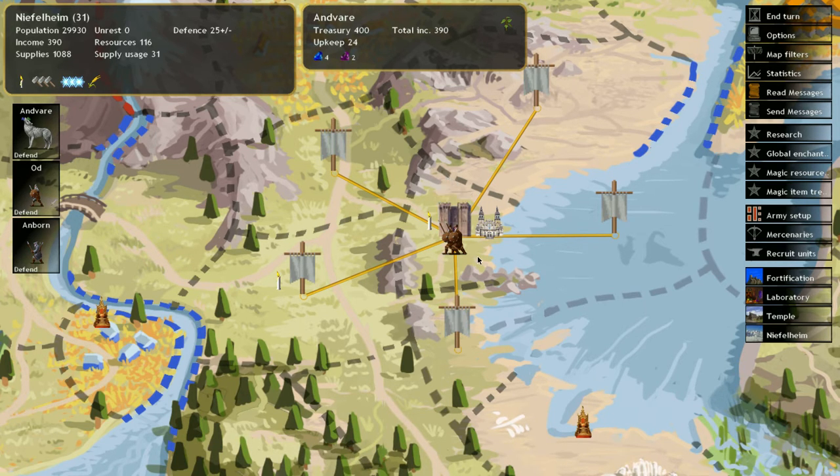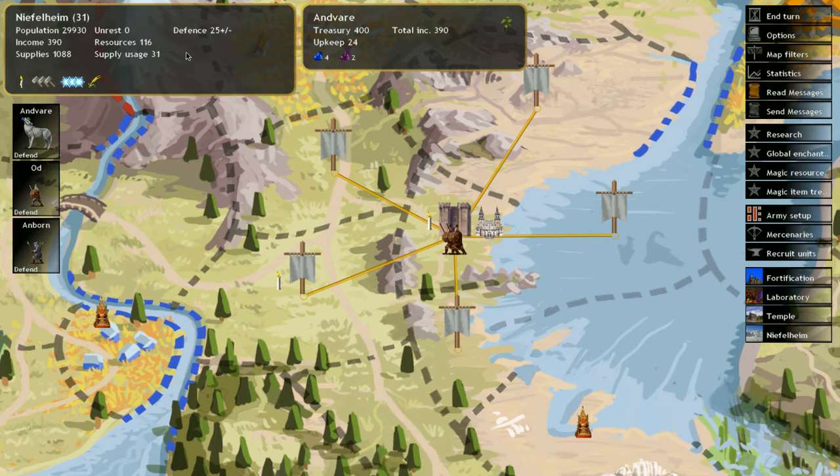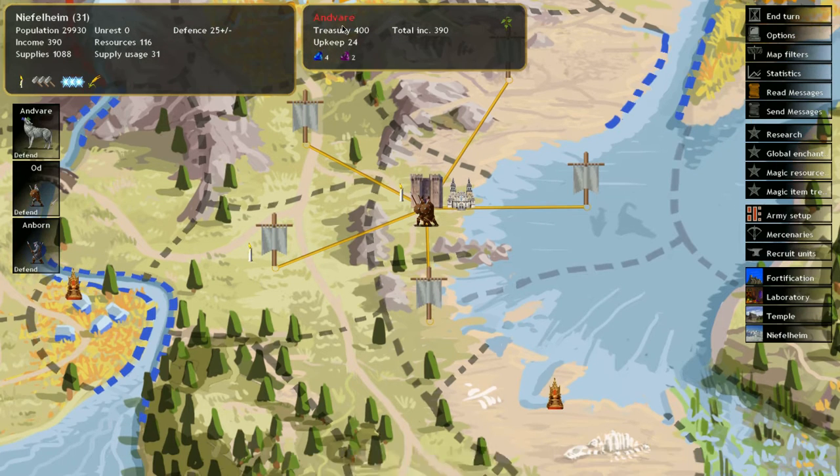Let's take a look at some of these boxes right here. We're in Niflhelm - this is the capital, tile number 31. We can see our population, unrest, how much order is in the province, our defense which is a measure of how much we've spent for defense - if somebody were to attack us we would gain free units of a certain value. We also see our income, our resources, supplies, how much supplies we're using, our god's name, our treasury, income, upkeep, and our gems. Right now we're getting water and death gems.